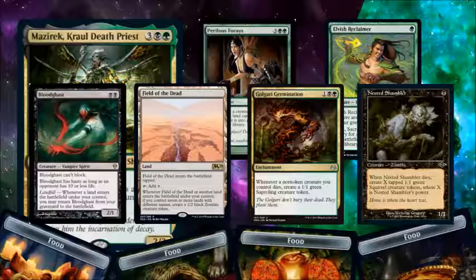One of the side hustles in this deck is that once your creatures have come into play, given you food, and you don't really need them anymore, you can sacrifice them to Perilous Forays to go dig through your deck for a land with a basic land type — and that distinction is really important — and put that land into play tapped. Well, if you're doing that, Bloodghast — whenever a land comes into play — you can bring him back from your graveyard and then feed him again to Perilous Forays, wash, rinse, repeat.